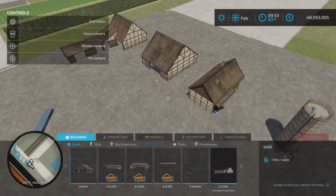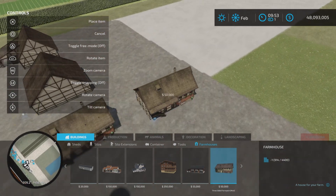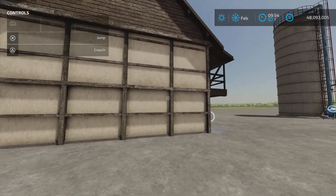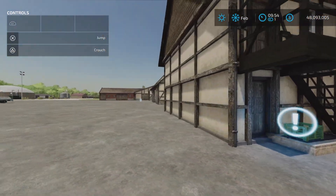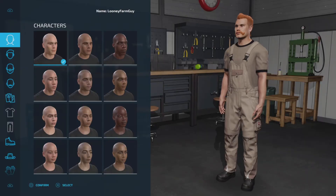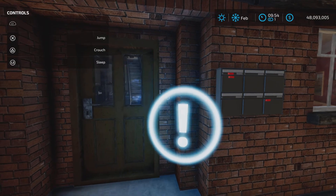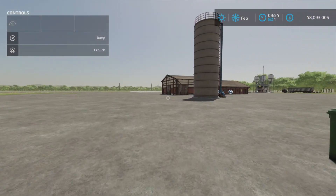The next one is the house — found under farmhouses in Buildings. $50,000 and 10 slots for this one. Very similar design to the rest — very nice. It would go together to make a whole farmyard with this pack, of course. Here is the wardrobe — and a sleep trigger.